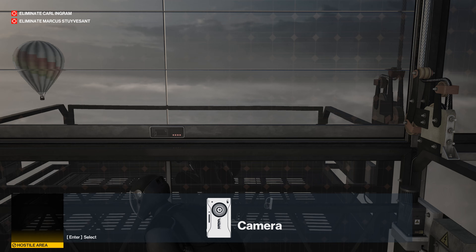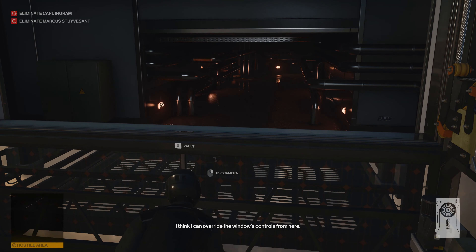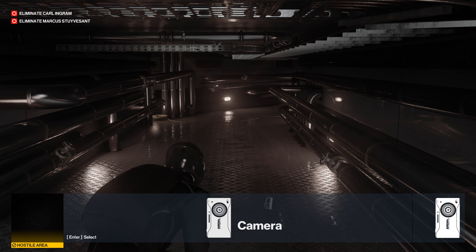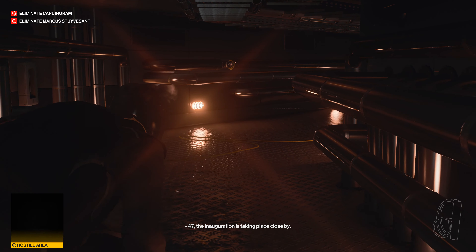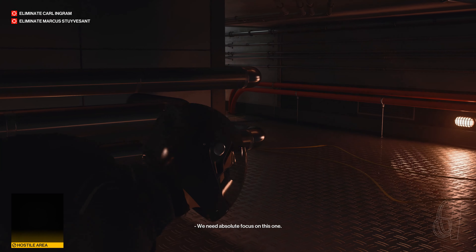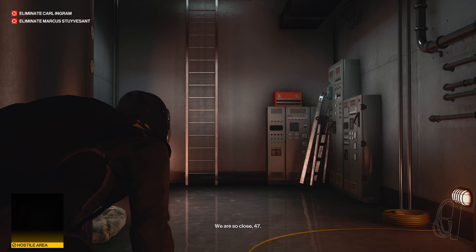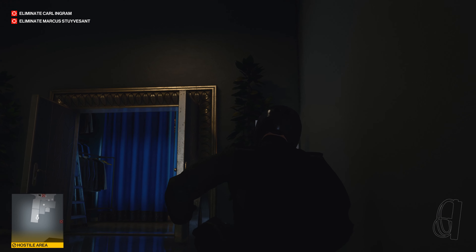Locked. Use your camera and scan the lock - I think I can override the window's controls from here. One dangerous looking window there. I'm in position. 47, the inauguration is taking place close by. Once you've infiltrated it, get your bearings - I'm sure there must be floor plans somewhere. Understood. We need absolute focus on this one. If Ingram and Stuyvesant are alerted to our presence, we may lose them for good. We are so close, 47. Don't worry - they're not going anywhere. Confidence is key in everything I do. Let's do this.